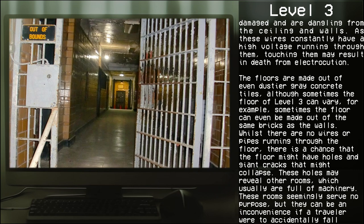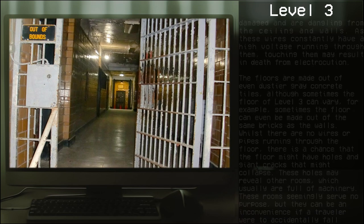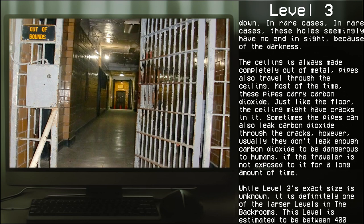The floor is made out of dusty or gray concrete tiles, though it can sometimes vary — for example, it may be made out of the same bricks as the walls. While there are no wires or pipes running through the floor, there is a chance the floor might have holes and giant cracks that could collapse. These holes may reveal rooms usually full of machinery. In rare cases, these holes seemingly have no end in sight due to darkness.